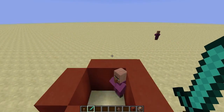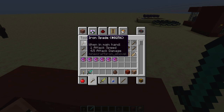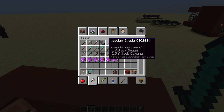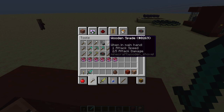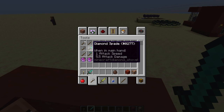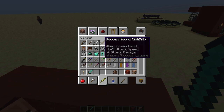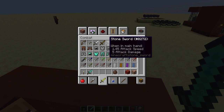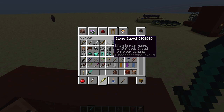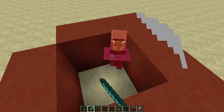They've actually tweaked the mechanics of the tools as well — they all do different attack damage now. For spades: wooden spade is 2.5, stone is 3.5, iron is 4.5, and diamond is 5.5. For swords from wood upwards: attack speed is 1.45, and attack damage goes 4, 5, 6, 7, 8, up to 9 — and gold is 4.